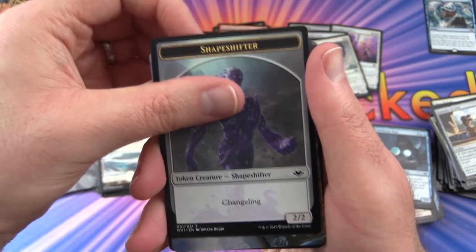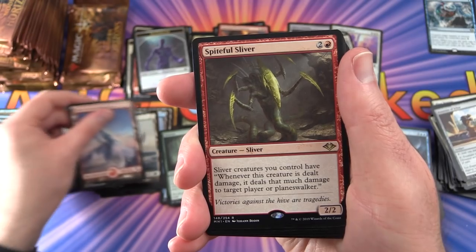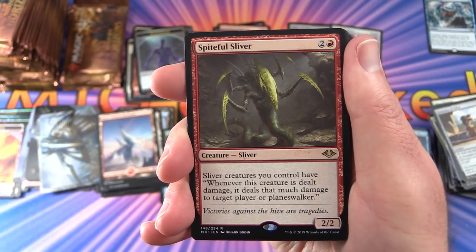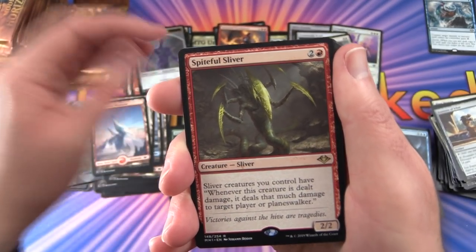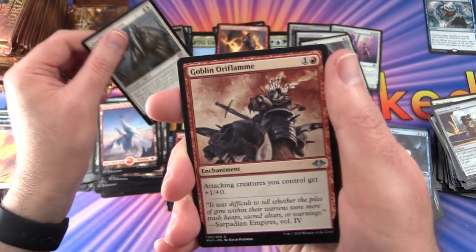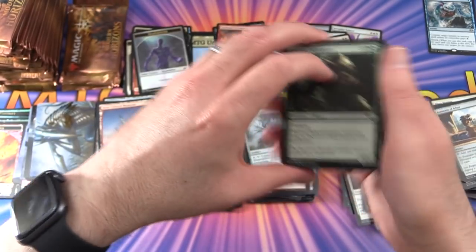Pack 16: We'll be covering the commons over the next week. We get a non-foil Shapeshifter and a Sliver art card — fantastic. Snow-Covered Mountain. The rare is Spiteful Sliver — creature, Sliver, 2/2 for 3: sliver creatures you control have 'whenever this creature is dealt damage, it deals that much damage to target player or planeswalker.' Also First Sliver's Chosen, Goblin Oriflamme — enchantment for 2: attacking creatures you control get +1/+0, and Birthing Boughs.